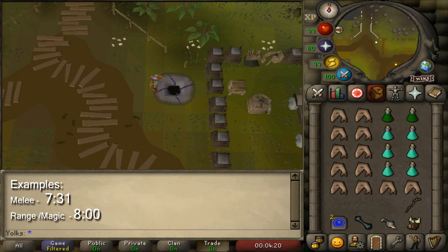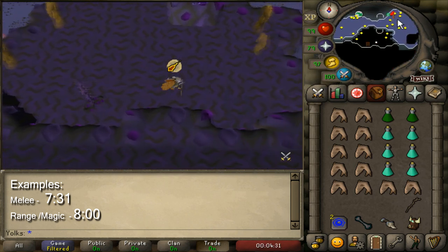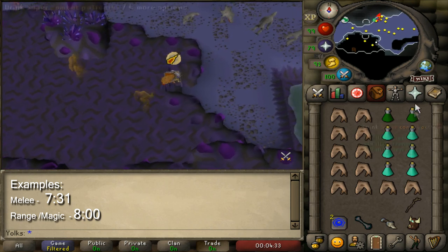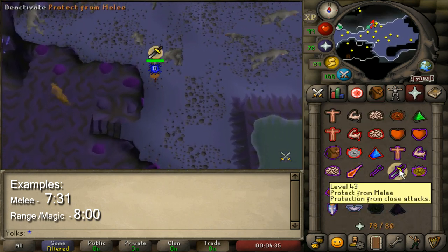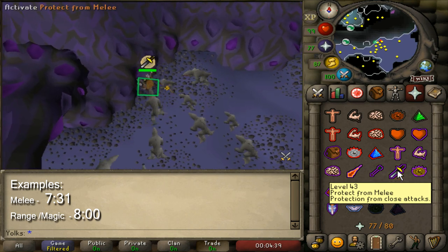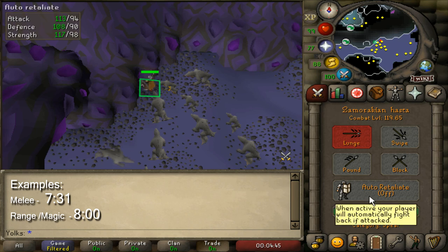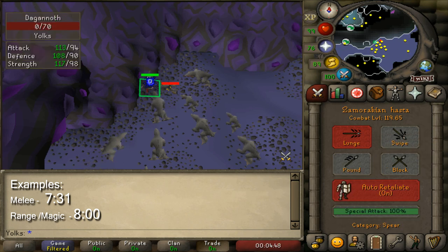Here's an example of how I would kill Daganoths in the Catacombs using melee. Before climbing down the DJR entrance, I like to turn on my Protect from Magic prayer. When you come down the hole, run east down the steps and then a little bit north into the Daganoth room. You can turn on Protect from Melee prayer, stand on the green floor marker, activate your quick prayers, drink your stat-boosting potions, have auto-retaliate on, and then just stand there and attack them.